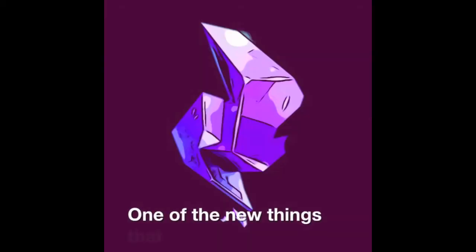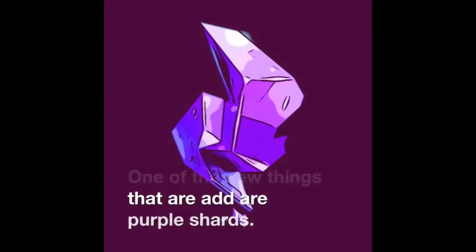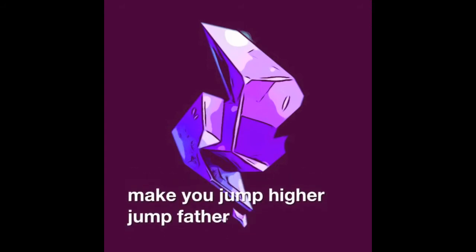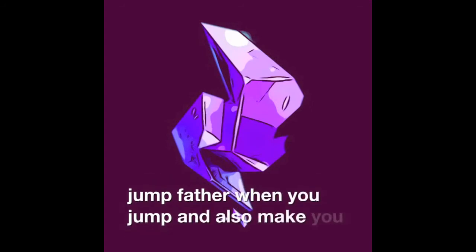One of the new things added to Fortnite are these purple shards. What these do: they make you jump higher, jump farther when you jump, and also make you feel more loose.